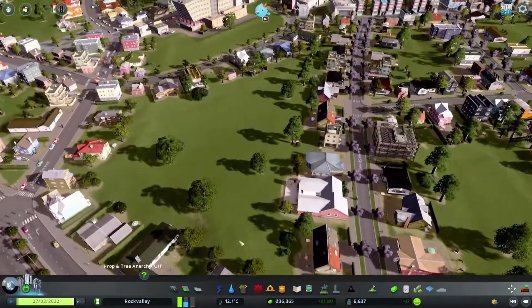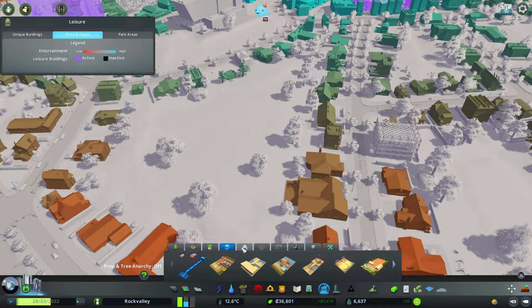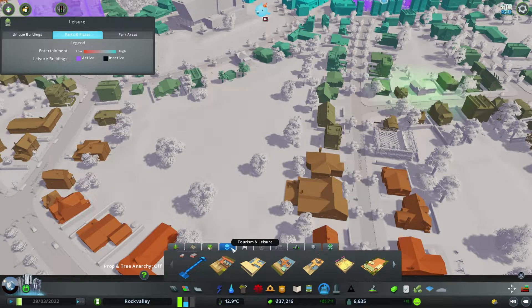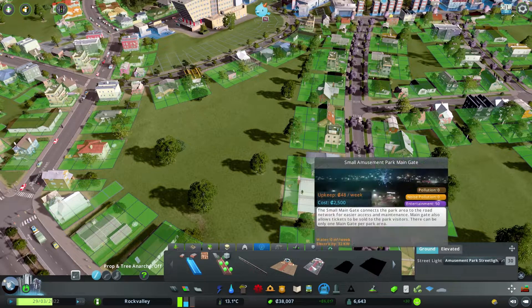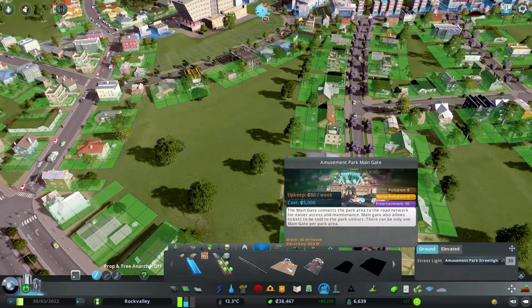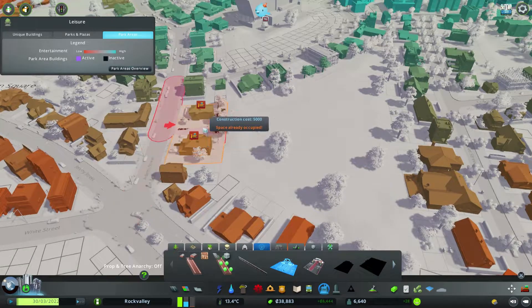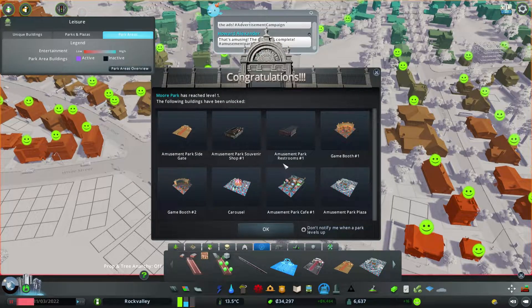We need to get an entrance. Let's go for a different kind of park — last time we just had a tourism and leisure park. We could possibly put an amusement park in here. So we've got a main entrance, and figuring out where to place it, we're probably best to put it on this bit here. Let's go ahead and put that there. Excellent — we've reached level one, which has opened a bit more of this up.